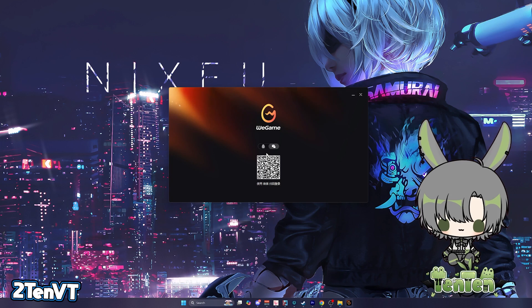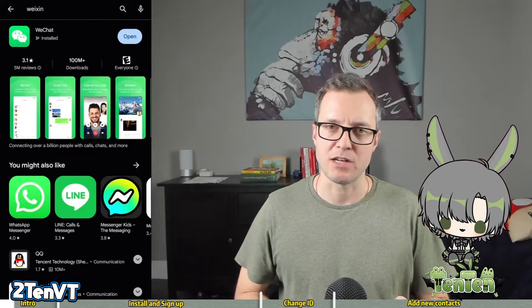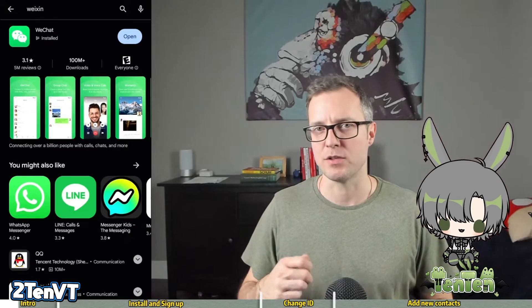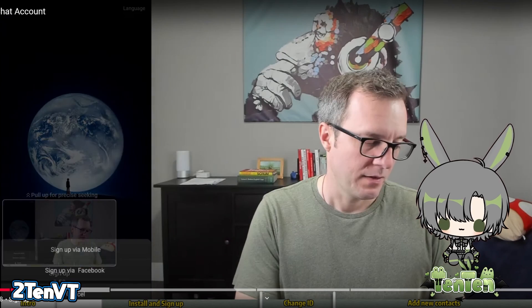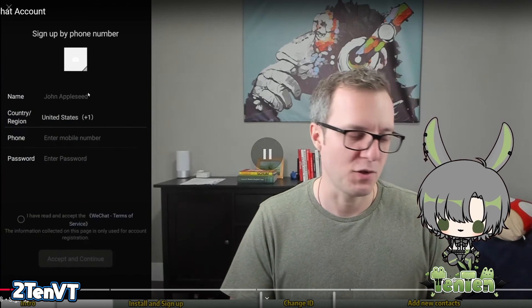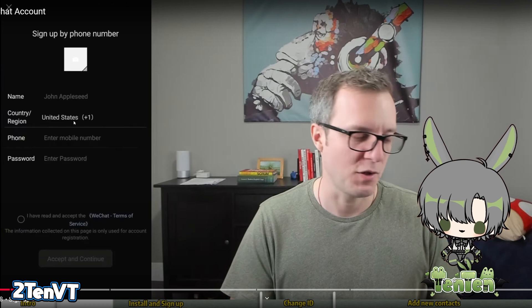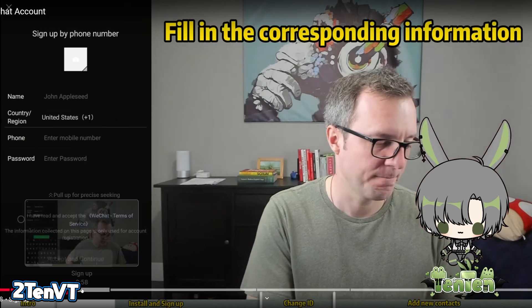It is almost impossible to make a QQ account, so we're going to use the WeChat login method, and this is where your phone comes in. There are tutorials online by other YouTubers on how to create a WeChat account. You do not need a Chinese phone number — you can use your American or foreign phone number. When you hit the sign-up page, make sure you select United States, Canada, or whatever country applies and enter your own phone number.